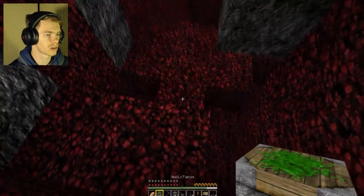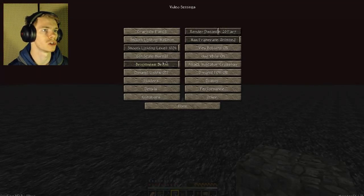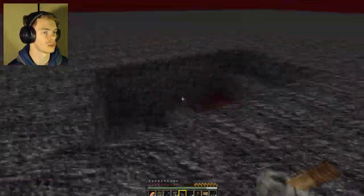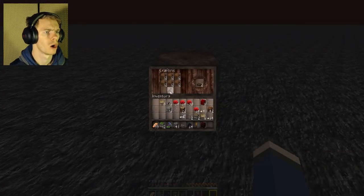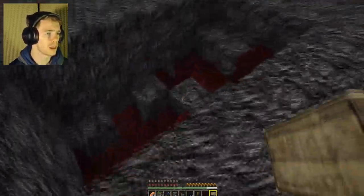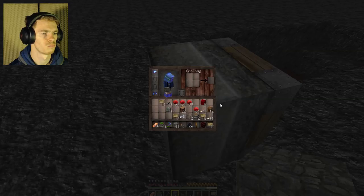Now we are back and the server settings are down to two view distance. Holy cow, you can't even see that far — my view distance itself is up to 20, but the server itself is only down to two. So I should be able to do a lot more a lot quicker. But the first thing I'm gonna do is go and get more signs, because this is a pain in the butt without signs. So now we have three stacks of signs plus seven — that should help a lot. First things first, I need to extend a piston like this.